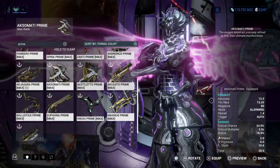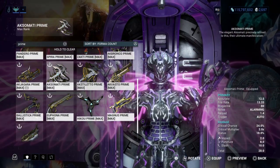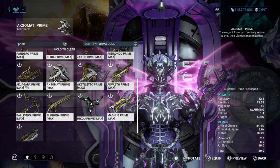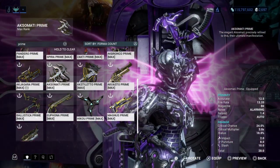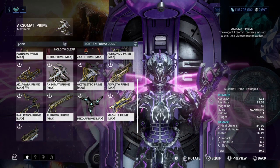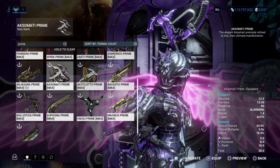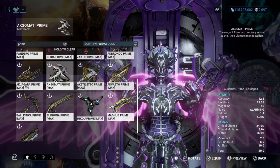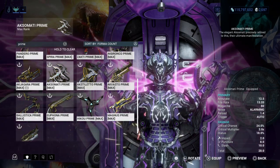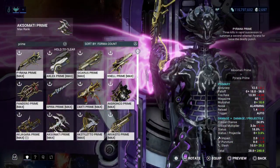Moving on to secondary primed weapons — starting with the Aksomati Prime, a really great dual rapid-fire weapon. A fire rate of 13.33 is amazing, and you can increase it further with mods that boost fire rate and multishot. It has an 80-round magazine, which is great. It has a 24% critical chance, 3x crit multiplier, and 18% status. Focus on building critical chance to take advantage of that great crit multiplier.